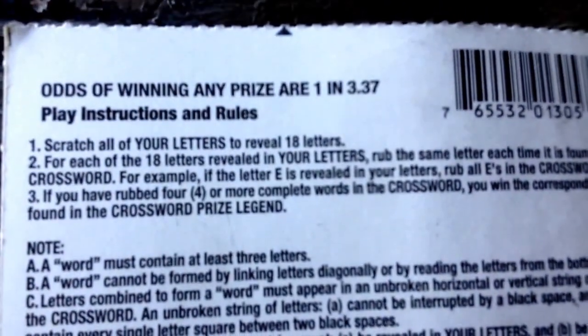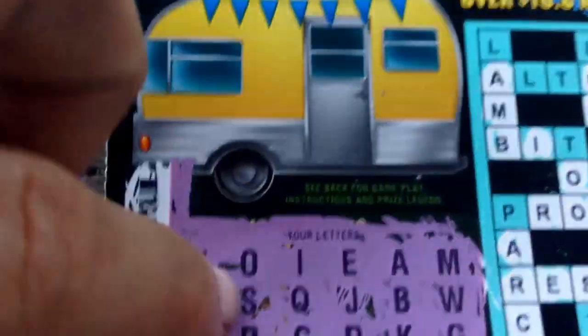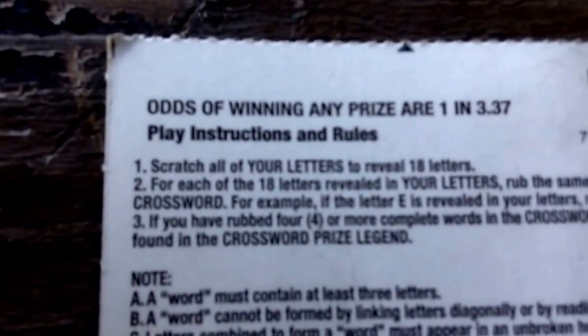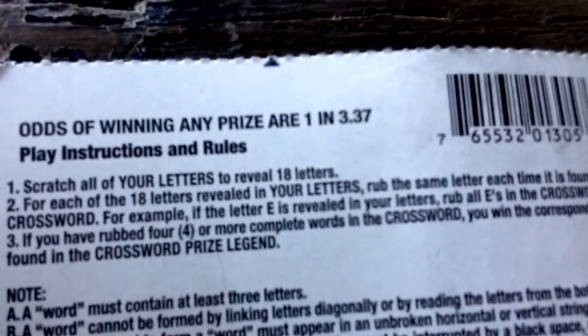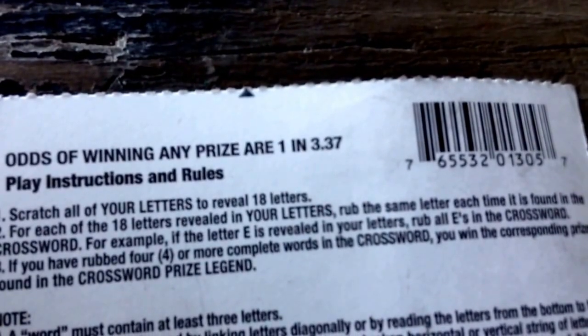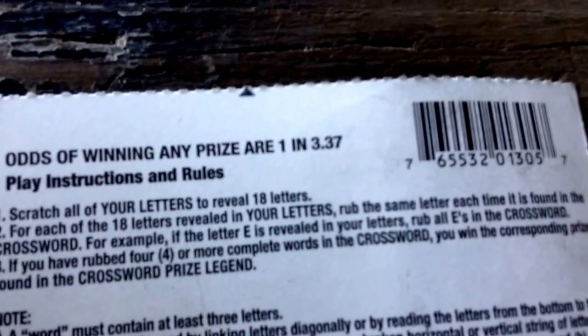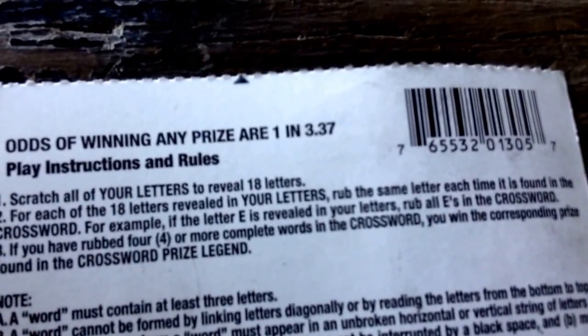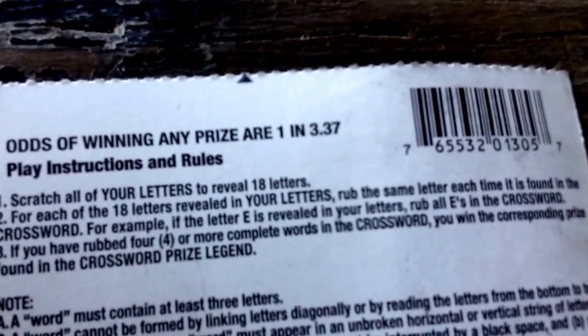Scratch all your letters to reveal 18 letters — that's what you do with these. This has 18 letters here. For each of the 18 letters revealed, rub the same letter each time it is found in the crossword. For example, if the letter E is revealed, rub all the E's. If you have rubbed four or more complete words, you win the corresponding prize — that's like the minimum.